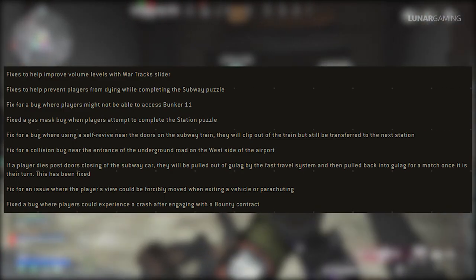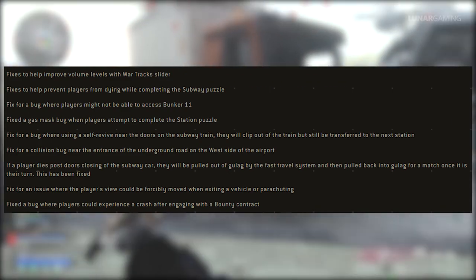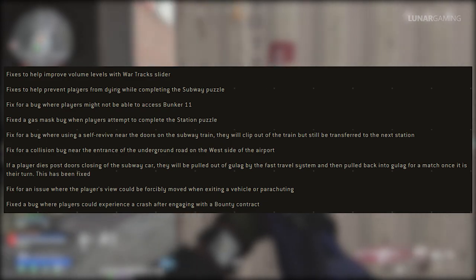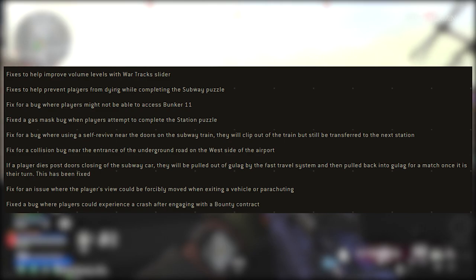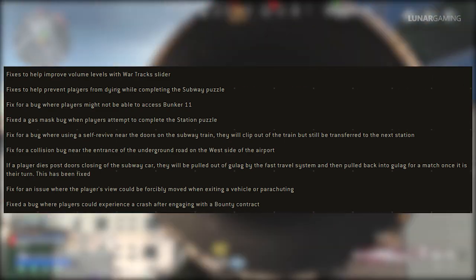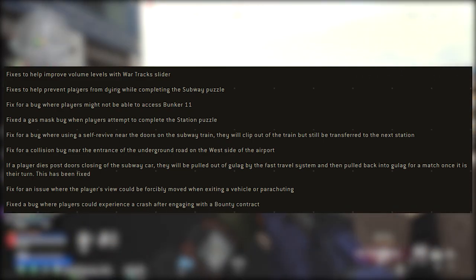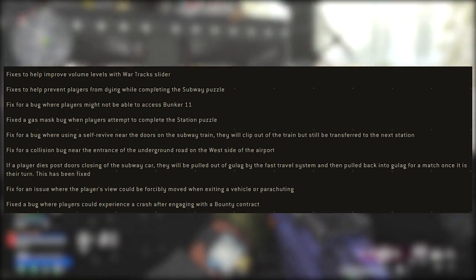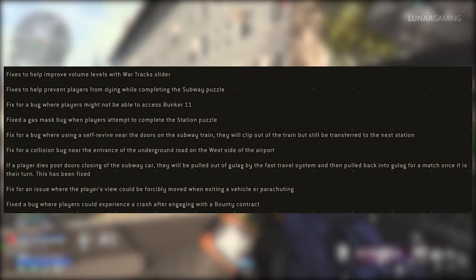Fixed a collision bug near the entrance of the underground road on the west side of the airport. If a player dies after the doors close in a subway car, they will be pulled out of the Gulag by the fast travel system and then pulled back into the Gulag for a match once it's their turn. Fixed an issue where the player's view could be forced to move when exiting a vehicle or parachuting. Fixed a bug where players could experience a crash after engaging with a bounty contract.